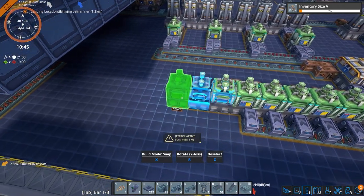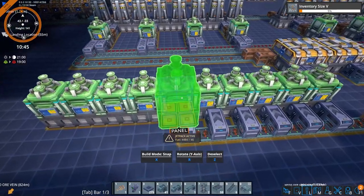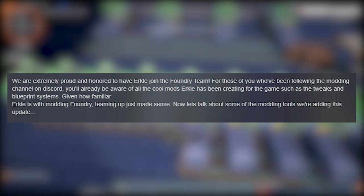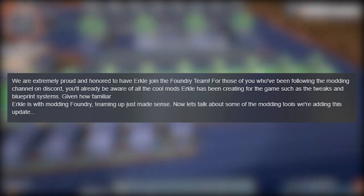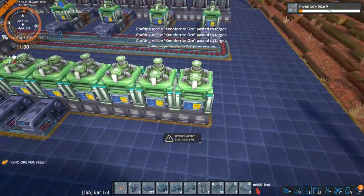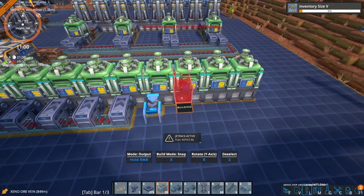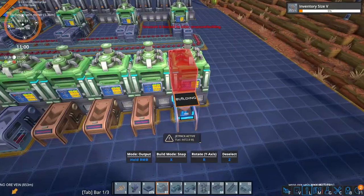Let's start by talking about a new member who has joined the team. He has been a part of the modding of Foundry for a while, and the dev team have just officially announced he's joined to help with providing modding support via the Steam Workshop. He goes by the name of Urkel. If you're part of the Foundry Discord, you might have seen Urkel around — he is one of the key people who has supplied us with mods for the game so far.